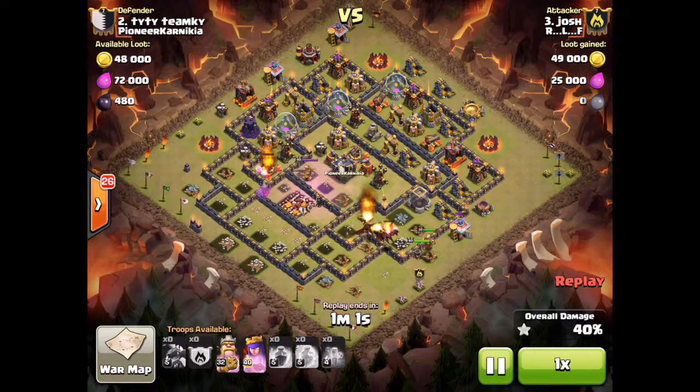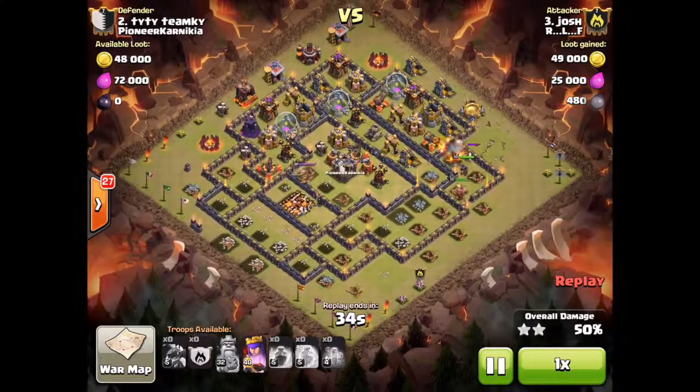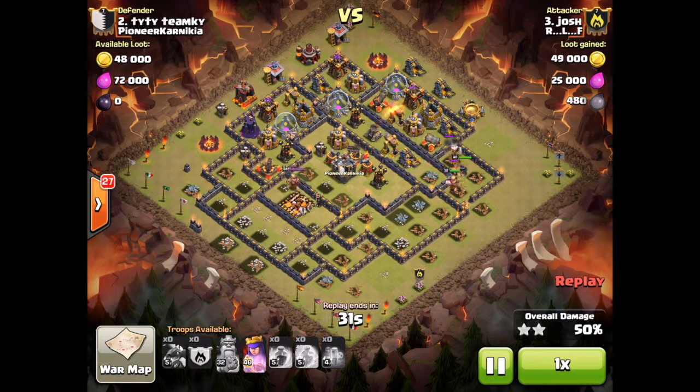He's only at 39 percent and the dragons are going down fast, but he's going to make it up because the Barbarian King and Archer Queen are going to take out most remaining things. The last dragon goes down, so he uses his King's Royal Iron Fist ability to get through the wall. Then the queen is sniping and it's going to be an easy 50 percent - she takes down everything she can within her range.